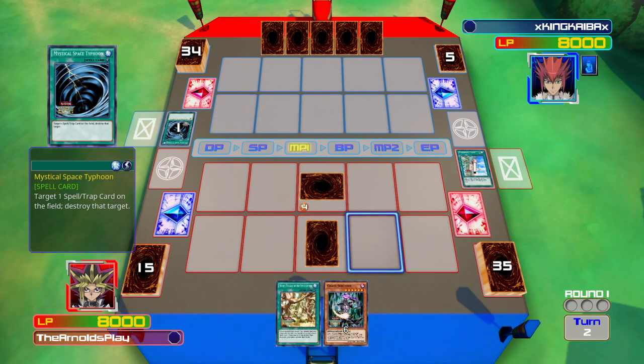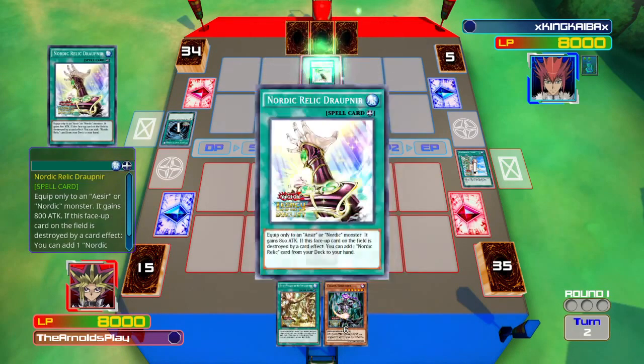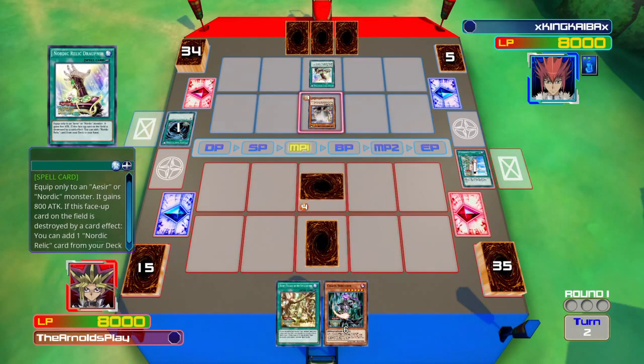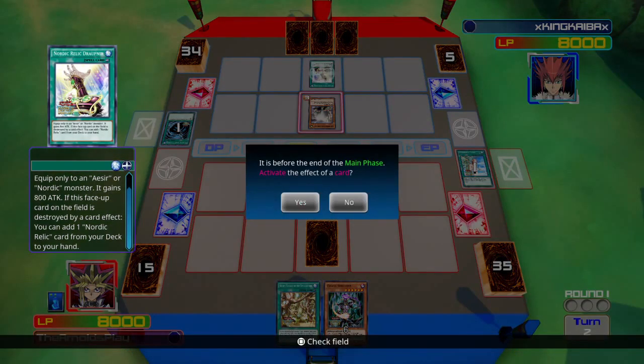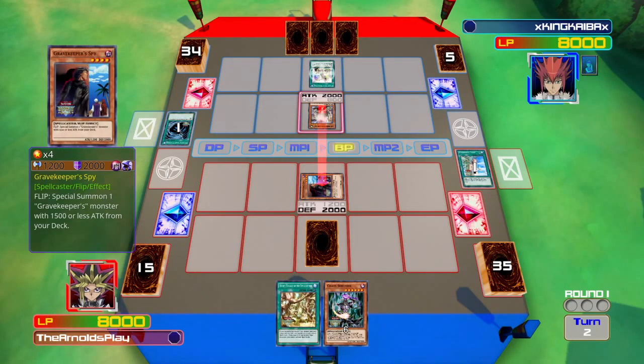Both of us are at about five cards each, making us even in terms of resources. He summons Tanngrisnir of the Nordic Beasts and plays Nordic Relic Draupnir - a card which gives a Nordic monster 800 attack, and if that card is destroyed you can add one Nordic Relic card from your deck to your hand. So I really had to destroy the monster and not the equip spell card.